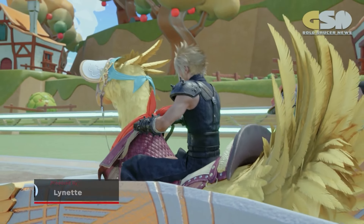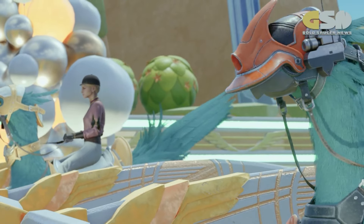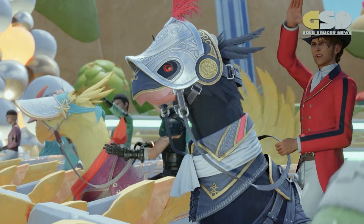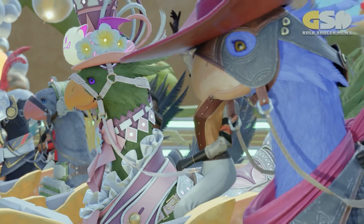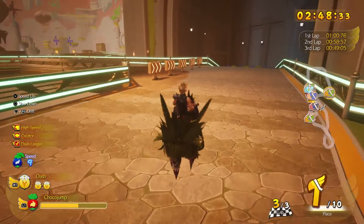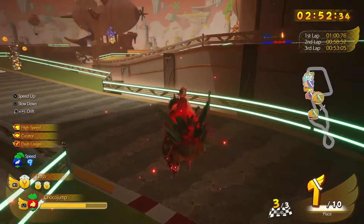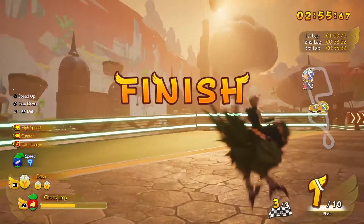In Final Fantasy VII Rebirth, one of the multiple minigames you can check out at the Gold Saucer is Chocobo Racing. There are 22 Chocobo races in total — the first 10 are available in Chapter 8, with the remaining 12 available in Chapter 12. Clearing them all will reward you with useful accessories or materials to upgrade other accessories. Here are 7 tips for leaving the competition in your choco dust.